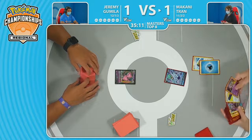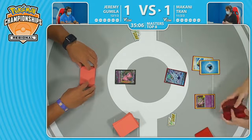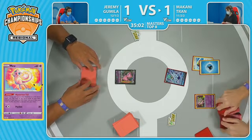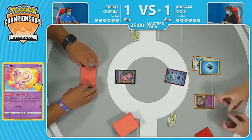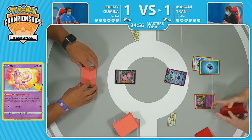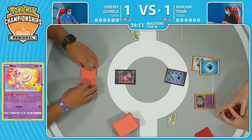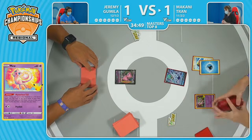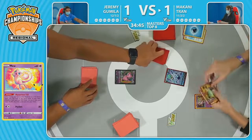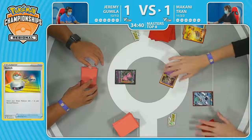When you're going first, of course, no Supporters — so that engine is offline. It's going to go for Mew. We know that Mysterious Tail is very important — searching through the top six cards of your deck could find that Battle VIP Pass. And a way to get the Mew in the active spot as well. One copy of Battle VIP Pass to rule them all — let's go! Well, you can Irida for it. So as long as you go second, you get it most of the time. Here is the Switch — gets the Mew in the active spot. Is Makani lucky enough? No — nothing.